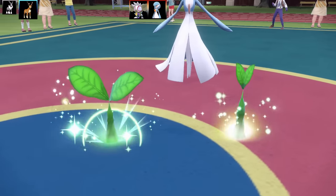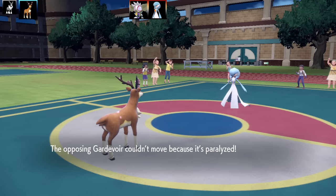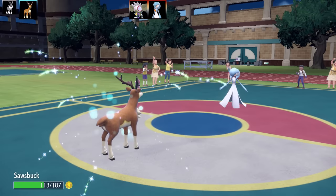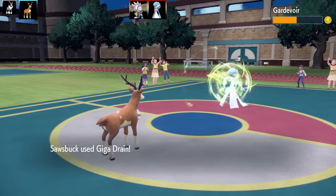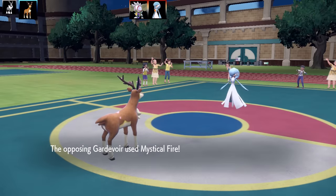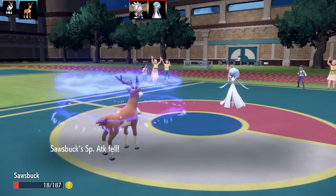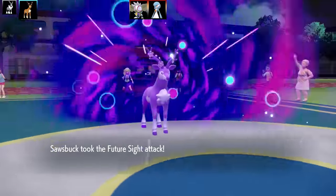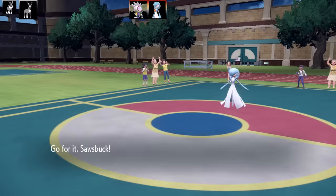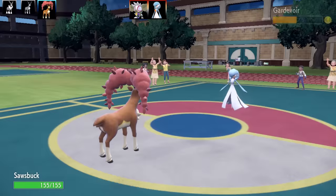Going for Leech Seed — I've got Leech Seed and Leftovers for sustain. But getting hit by Future Sight from what I'm certain is a max Special Attack Gardevoir is really going to hurt, since this is a defensive build. Sawsbuck's special attack base is 60 so not doing a lot of damage with Giga Drain either. Here comes Future Sight and Sawsbuck faints, but I softened up Gardevoir for my Sawsbuck Autumn.